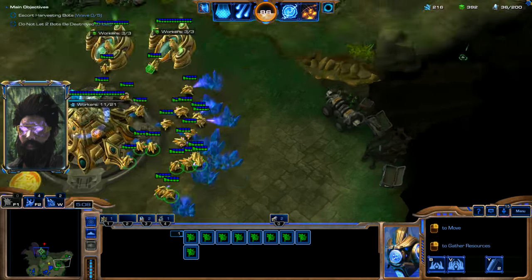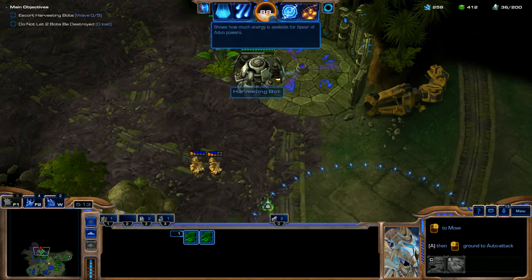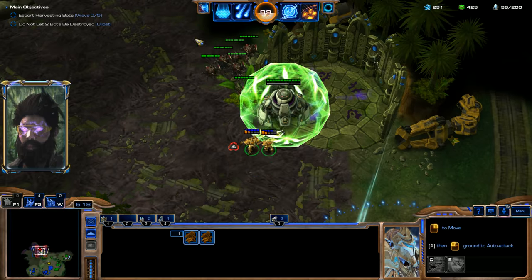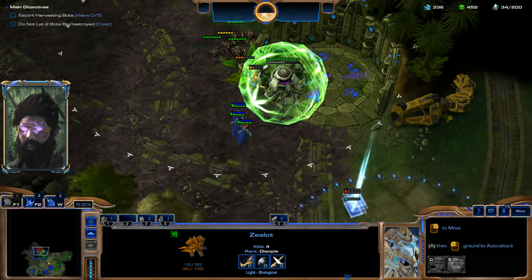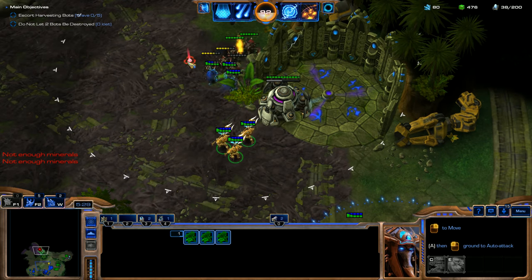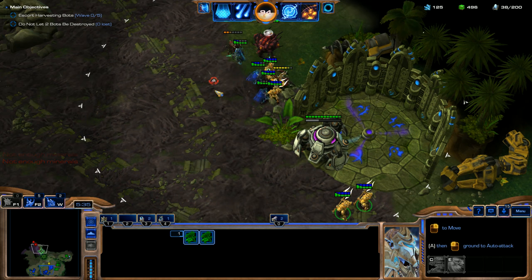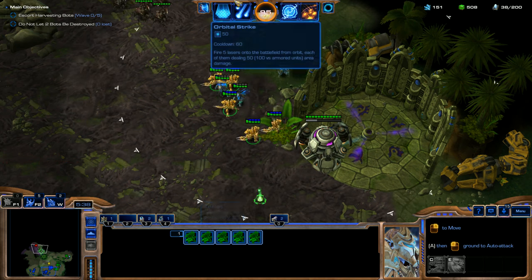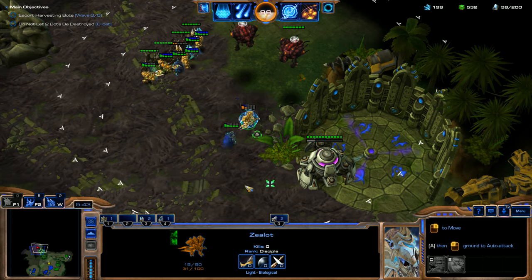I'm going to throw some of these probes down to this expansion Nexus as well. We've got some roaches in here — I think I'm going to hold off on this just for a second and spawn in some more zealots. These zealots should be able to do some good work, and we've got some Dark Templar helping us out too. We can take off these roaches just fine.